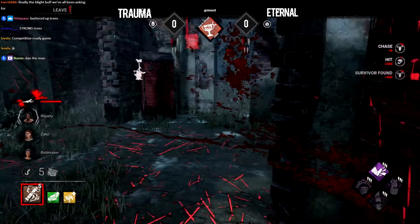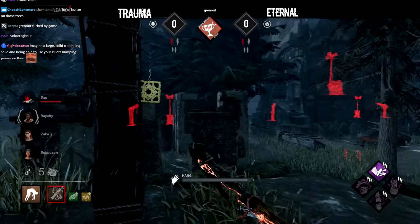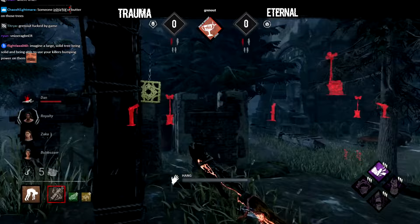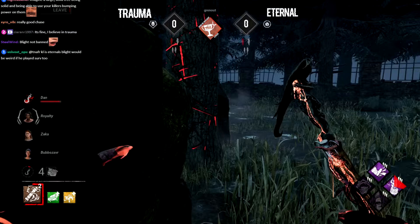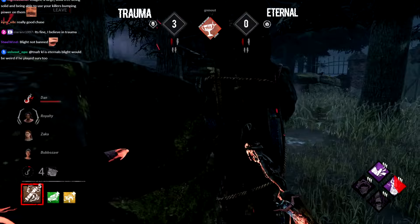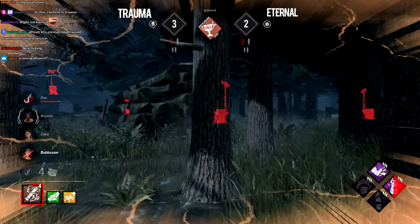Dan still being injured is still huge, but the pallet landing — another miss from Granout — means this chase will go on a little bit longer. If Dan plays safely, he should be able to extend this chase to the length of a normal one against a different killer. A mind game from Granout will mean the down still comes through. Dan did the best he could, making this chase relatively long for the start of the game. The survivors should have some time on those generators because of that. Granout is in a position of power now, knowing he can interrupt whatever gen he wants and snowball further — but the survivors won't let that go. With one generator already popping, Granout finds Bubble but it's a second too late.